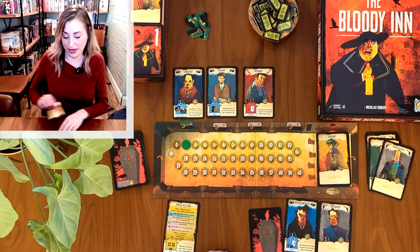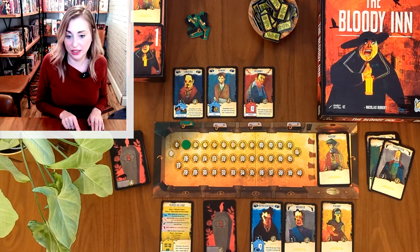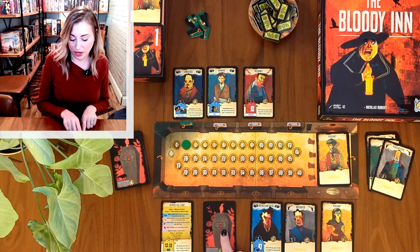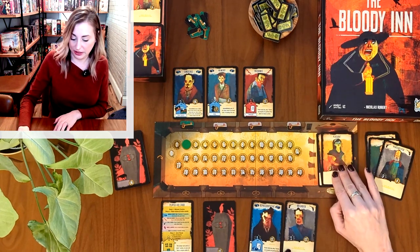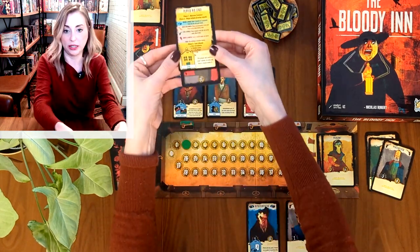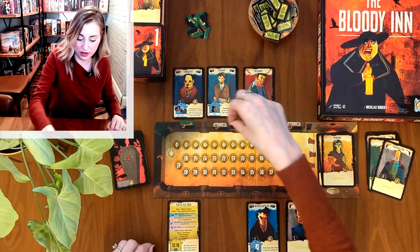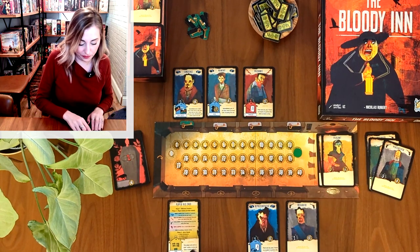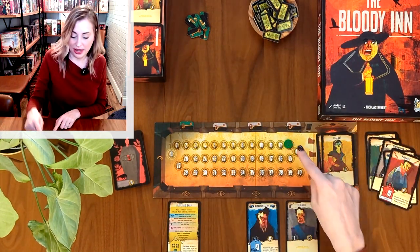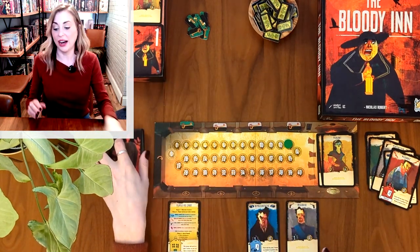We're going to use the brigadier chief to kill the monk. He has an affinity for killing — done, he doesn't care, right back in hand ready to go. That's action one. There are no police this round so I don't have to bury immediately, but it's good to keep up on it. Action two: I'll bury this guy, spending one peasant to bury him right underneath my barn, which has a space for one body. I then get twelve francs, moving me to fourteen on the wealth track.